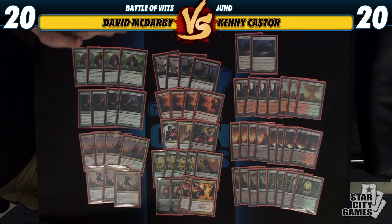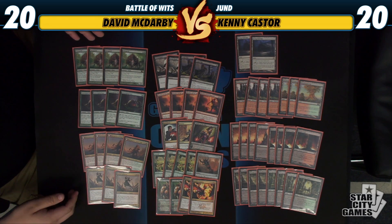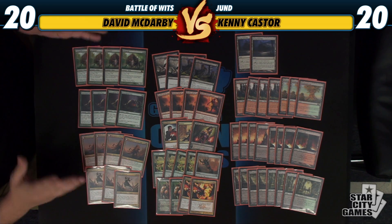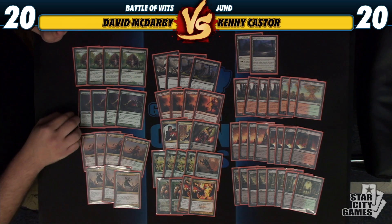Moving right along to the deck, we've got our base creatures: Tharagtas, Huntmaster, Olivia. Some people were switching to Vampire Nighthawk and Sire of Insanity, but with the addition of M14, we're able to add Scavenging Ooze to our deck.